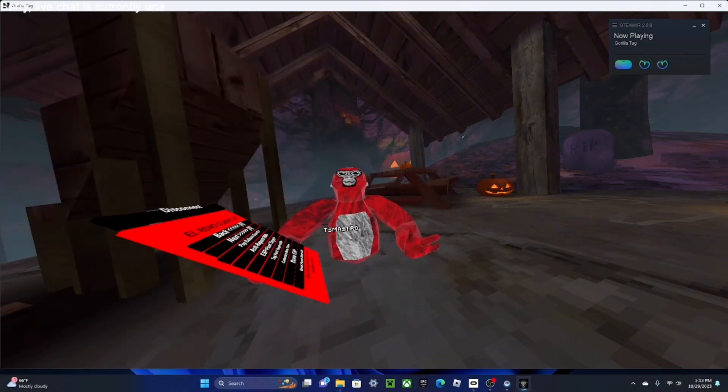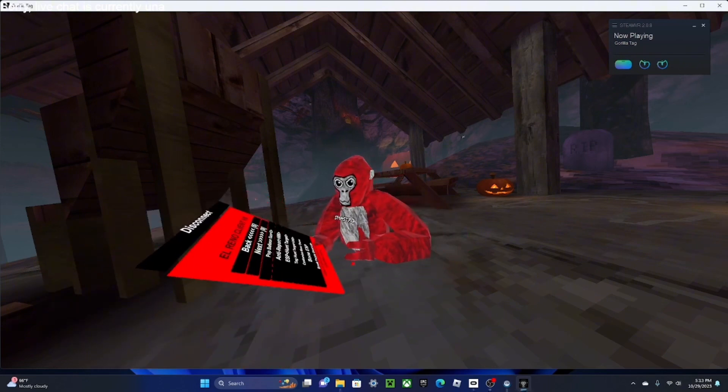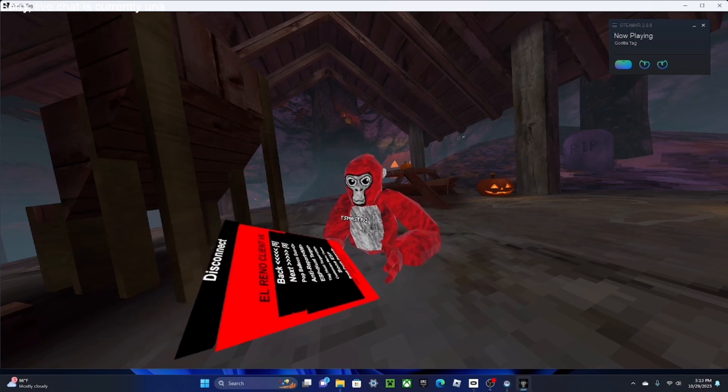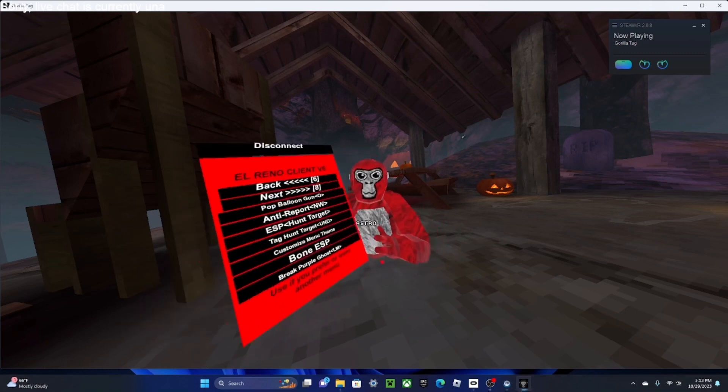ESP hunt target — you can immediately see what your hunt target is. Tag hunt target — it might immediately tag your target. It's undetected, by the way.